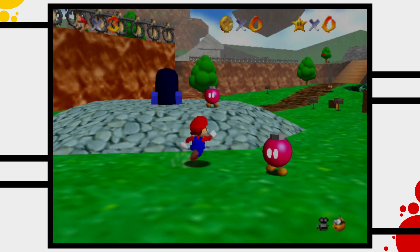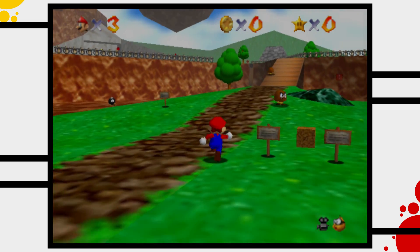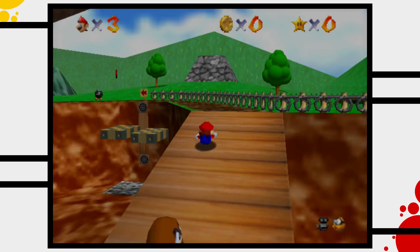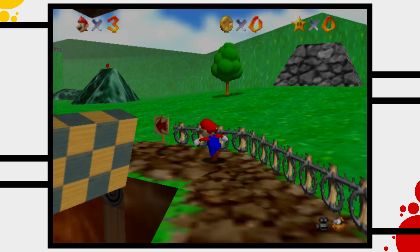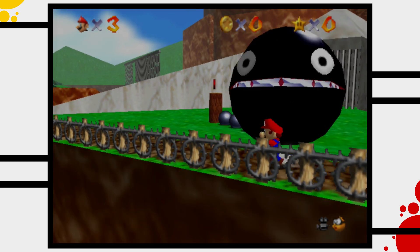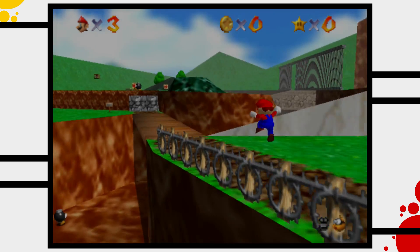The first star of Bob-omb's Battlefield is called Big Bob-omb on the Summit, and Mario's task here is simple. All he has to do is end the war and bring back peace to this land. His best chance to stop the fighting is by negotiating a peace treaty with Big Bob-omb, who lives on top of the mountain in the center of the stage.